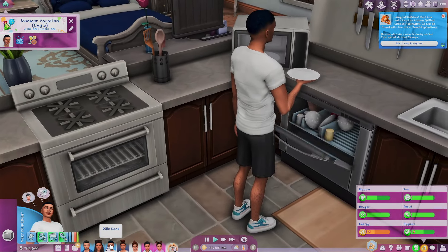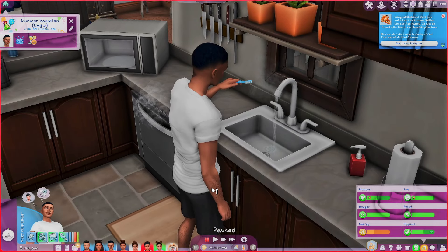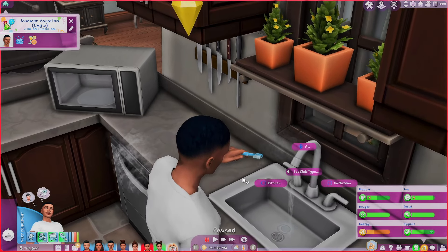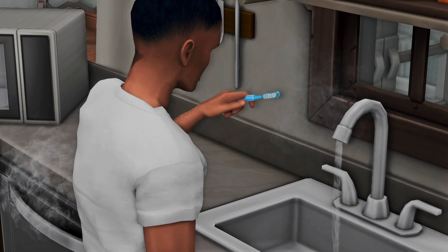My Sim just finished eating his grilled cheese sandwich. He's going to put his dishes away and then, give or take 10 to 20 seconds, he's going to brush his teeth. Please keep in mind I did not set the kitchen sink properly — so that's my fault — but he is definitely brushing his teeth at a sink. Usually we have to manually tell our Sims to brush their teeth, so this mod is very convenient. It's the Auto Brush Mod by Little Miss Sam — go ahead and download it.